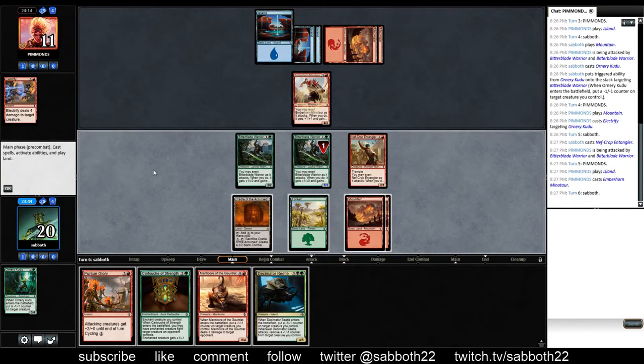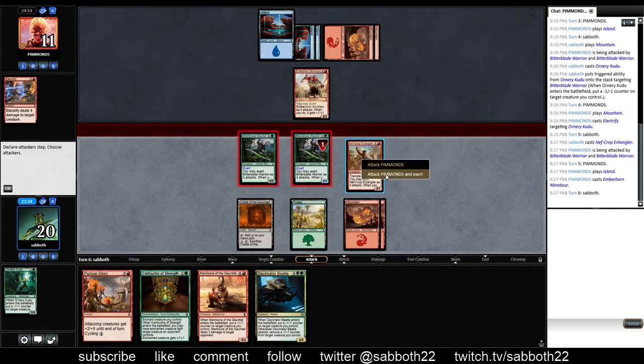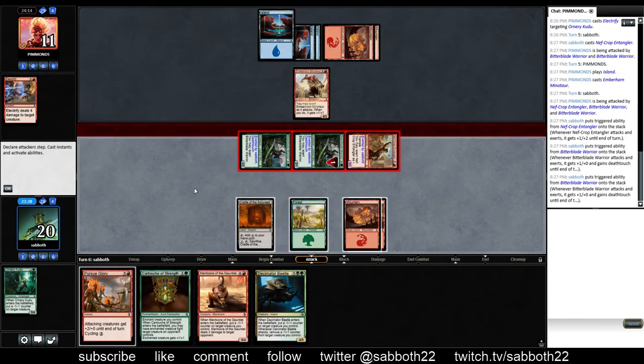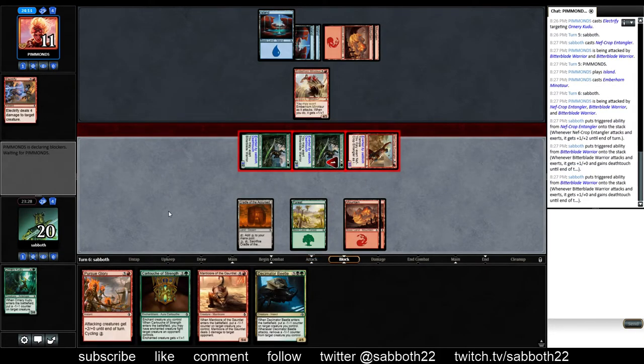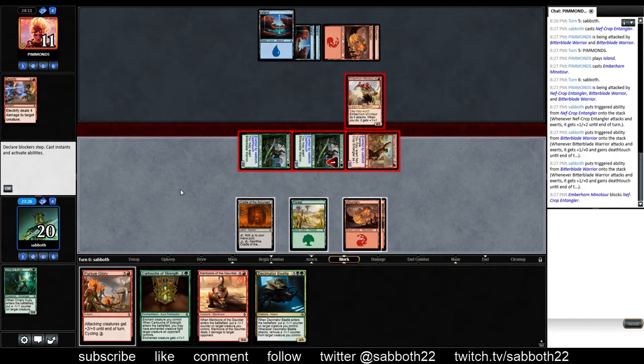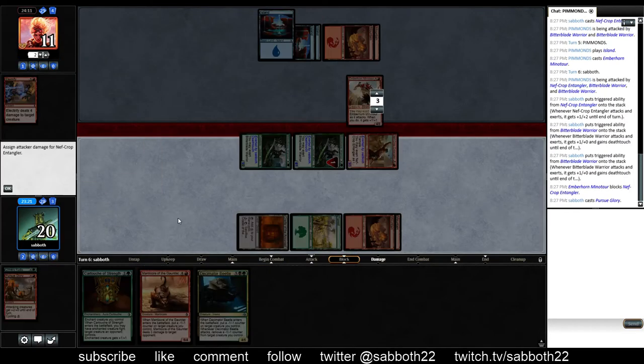And there we go. This gives us a way to attack through something like an Emberhorn Minotaur this turn. I wonder if they'll block here. Be careful to exert each creature individually — that has gotten me before. If they just don't block here, they're dead. In fact, this should be lethal if they can't counter it. And one mana doesn't counter anything, so they're at zero.